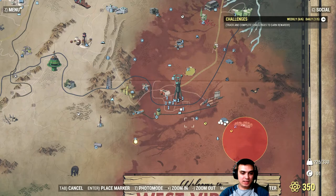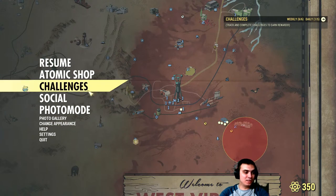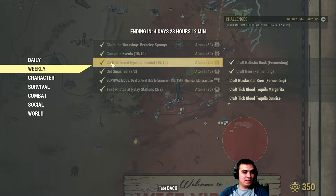For the robots challenge, the best location is Watoga City. Put on your beer hat, drink your alcohol, make sure you're wearing the beer hat, and run around Watoga killing robots. That should cover that challenge.